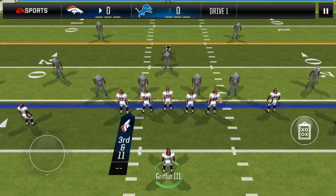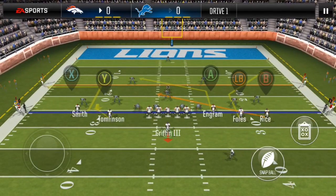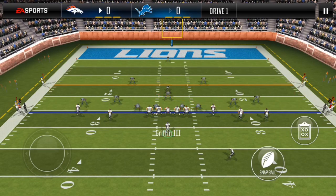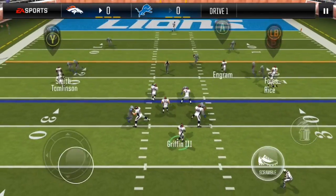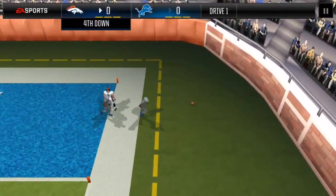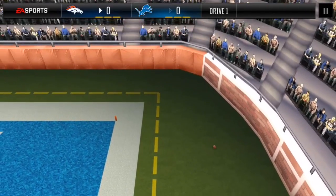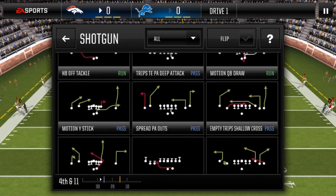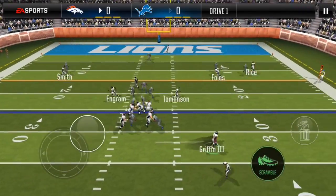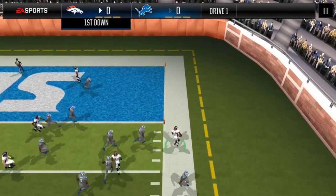Empty Trips slant under — the reason I call this is because shallow cross is open, so the read here is your slot receiver or your wide receiver one; it all depends on this cornerback. Unfortunately, Foles cannot catch the ball. I'm going with empty Trips shallow cross — this was open earlier in the drive. I'm going to scramble to the right; as you can see I can use my halfback as an extra blocker.